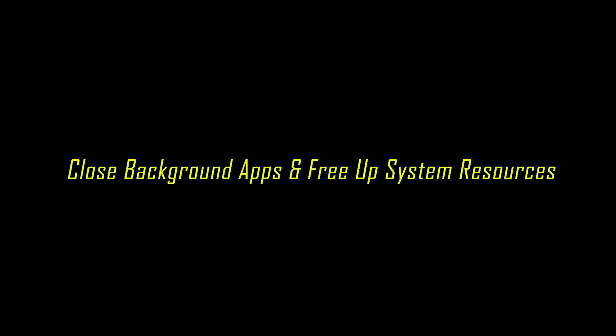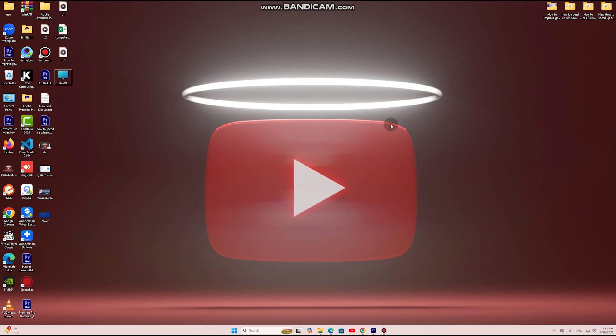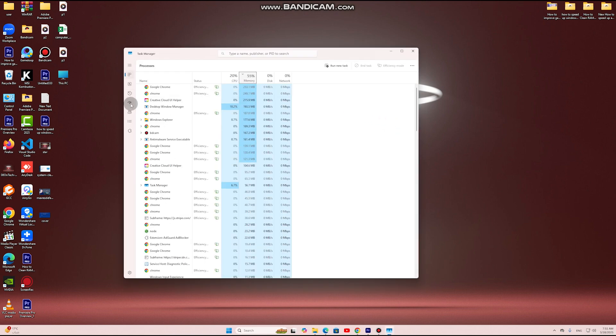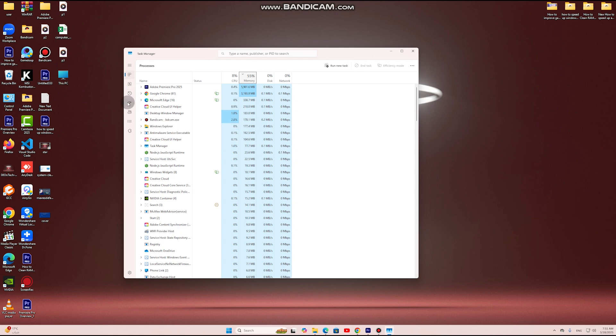Step 3: Close Background Apps and Free Up System Resources. Press Control + Shift + ESC to open Task Manager. Under the Processes tab, close unnecessary apps like Google Chrome, Spotify, or OneDrive while gaming. Also disable Startup Programs that slow down your PC — in Task Manager, go to Startup and disable unnecessary programs that launch at startup.